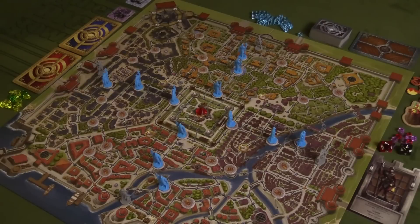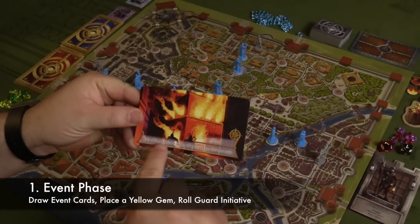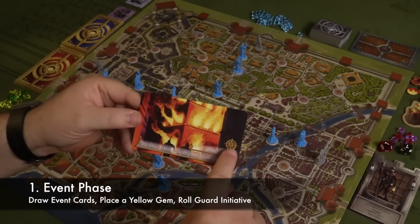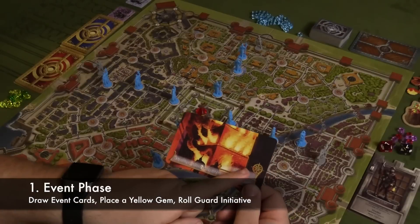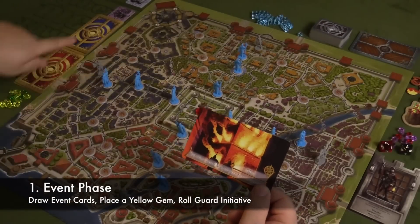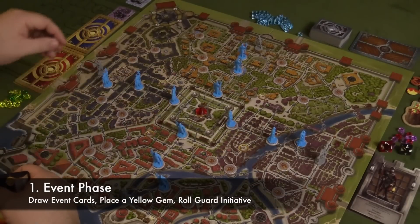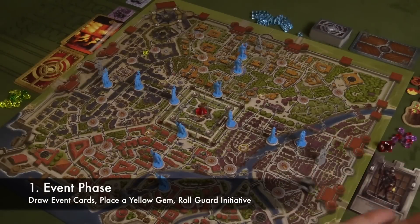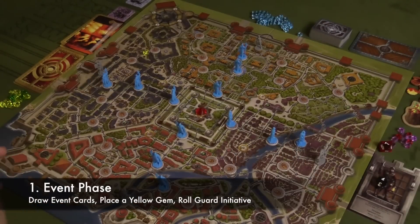The game is played in a number of rounds and each round has five different phases in it. The first phase is the event phase where you turn over one of these event cards. An event card has information that's going to govern what the city guards do on their turn. There's also a compass direction here — west on this specific card — which governs placing a yellow jewel on the board. In the western section of the city, a yellow gem is going to be placed anywhere that the first player wants to put it, as long as it is at least six spaces away from the nearest person. Finally, in the event phase, you roll the initiative for the city guards — so the city guards will have an initiative of four during the resolution phase.